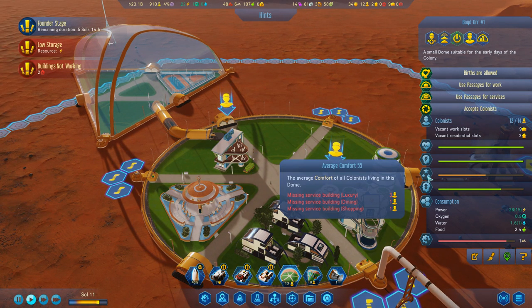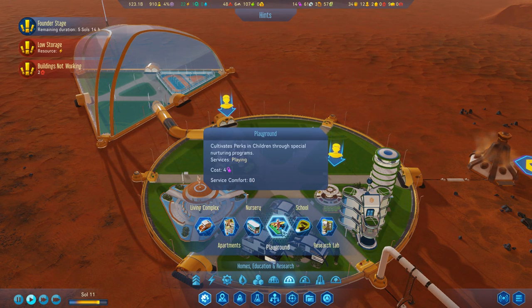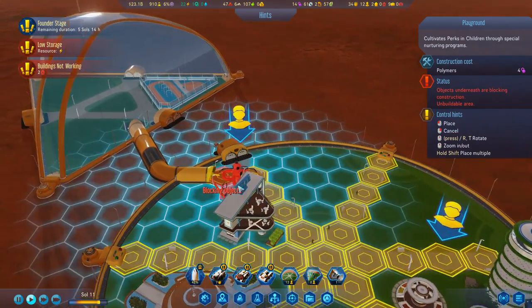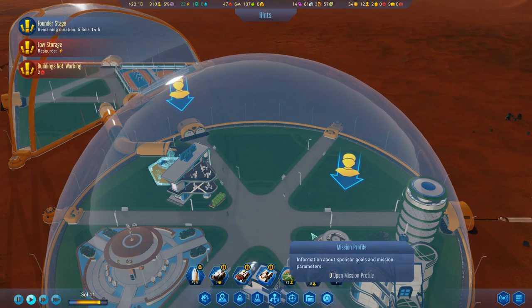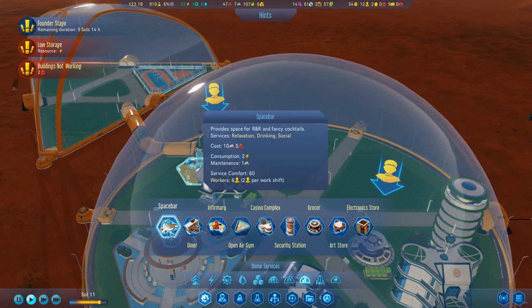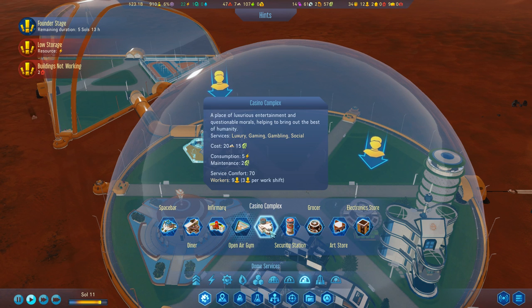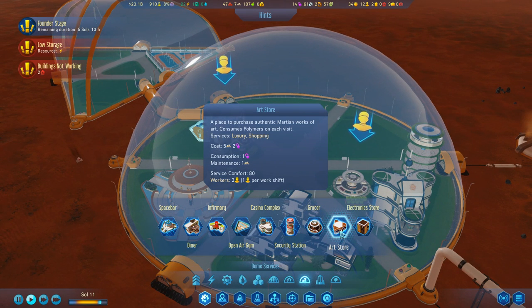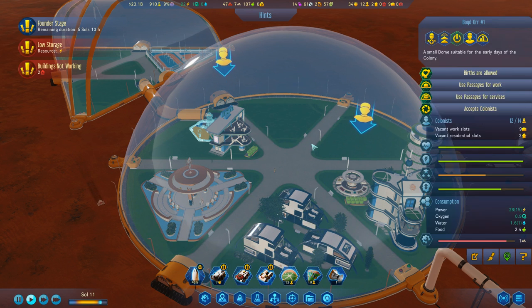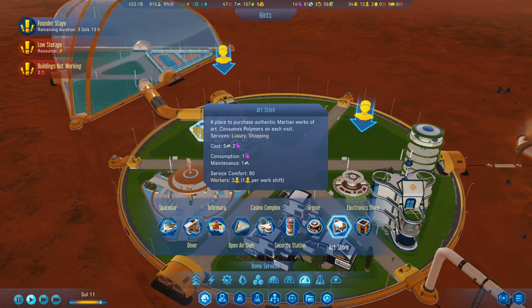Dining and shopping - I can't really do dining and shopping. What can I do with this little luxury building? I'm gonna throw one of those in the corner. Relaxed and drinking social, dining social food, medical checks, exercise social, luxury gaming, gambling, food shopping, luxury shopping. I really want luxury, but that will do the job.